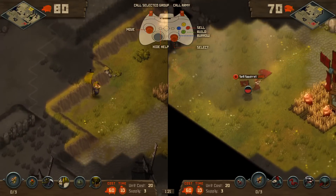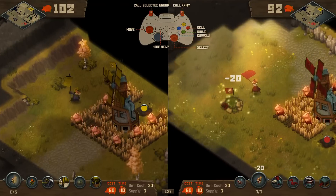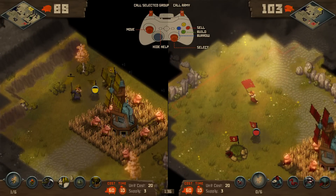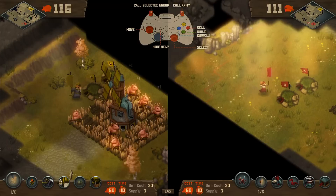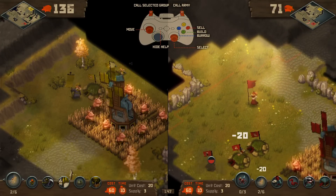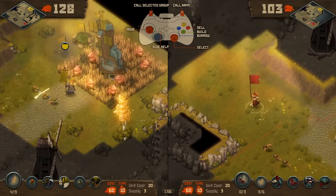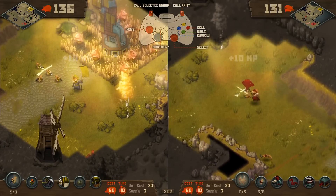So I'm building a squirrel burrow here, which will start to produce squirrels, and they produce them on their own. We didn't want to remove all micro entirely, but we wanted to make micro fun - take out the repetitive chores, things like clicking to recruit new units. The structures themselves will build up to some maximum amount - the Tier 1 units will build up to three per warren. You sort of use your character to determine where to move your units, so you can tell your units to move and attack anything that they see.